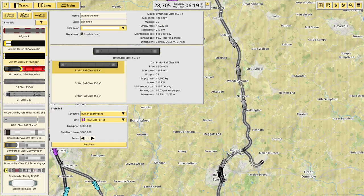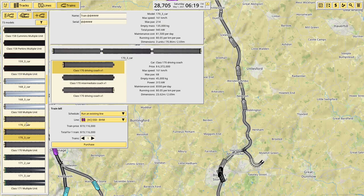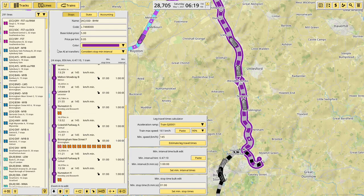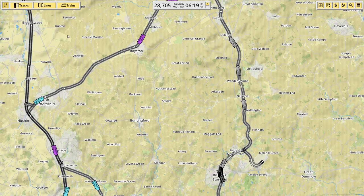Now this is operated by 170s as it's considered one of their regional services. So let's get a three-car 170 and purchase. Go into lines, paste the speed, min stop time of a minute, and then we want one train an hour. Ideally we want a five-minute turnaround at Birmingham - they really have very short turnarounds at Birmingham in reality, but we'll go with five minutes. So then we need seven trains. We've got one so we clone it six times. Across Country service is done.